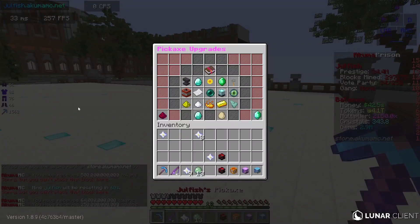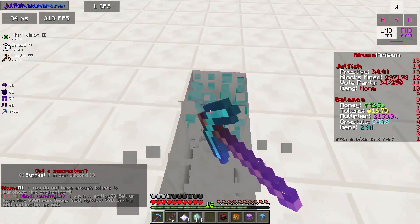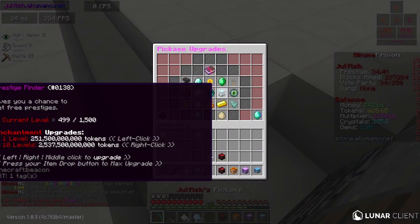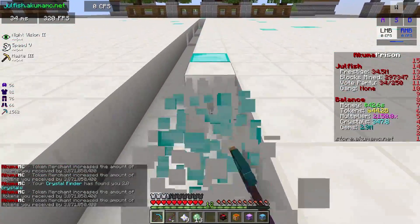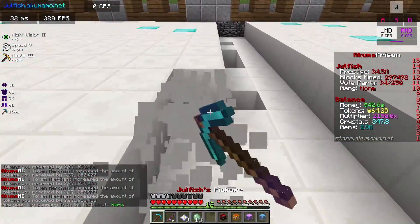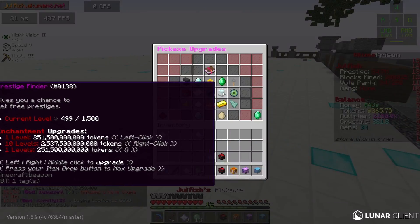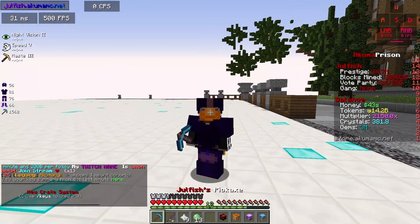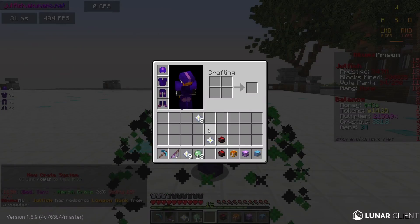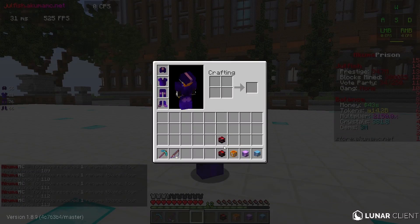We're focusing on the prestige enchant and we're just one level away from level 500 — basically exactly a third of the way there. We need 250 billion tokens to get there. I ground that out and now we're exactly a third of the way to the super OP prestige enchant. We got some more ranks to claim and rename tokens from the openings.